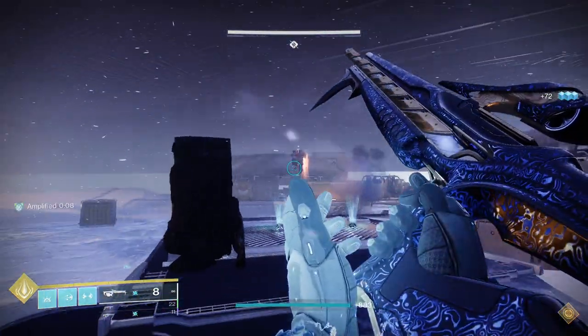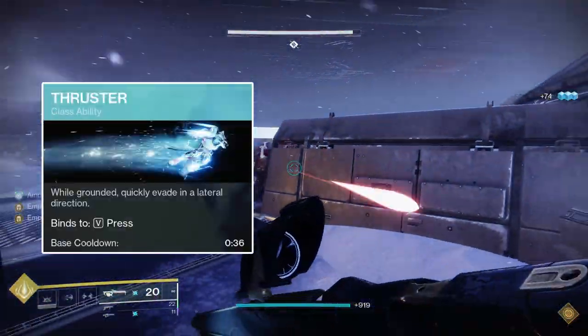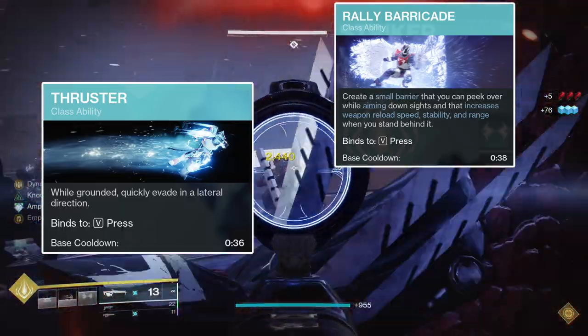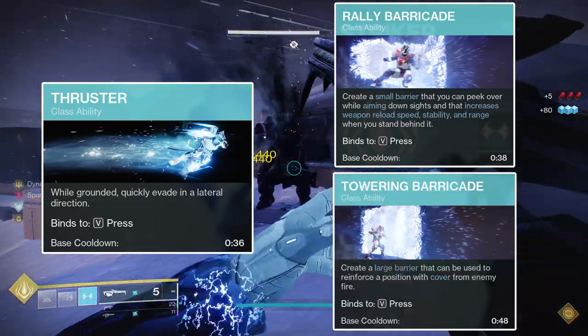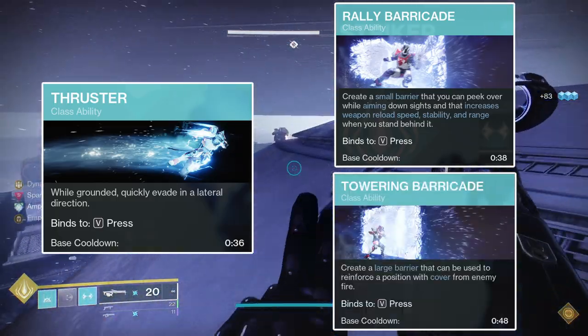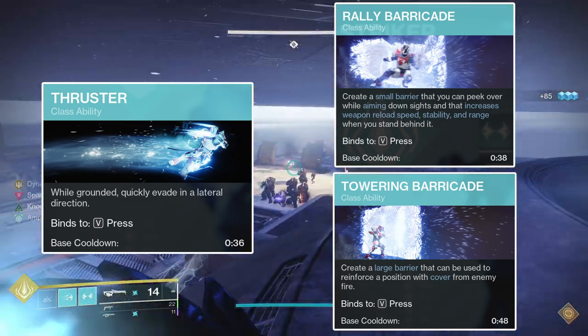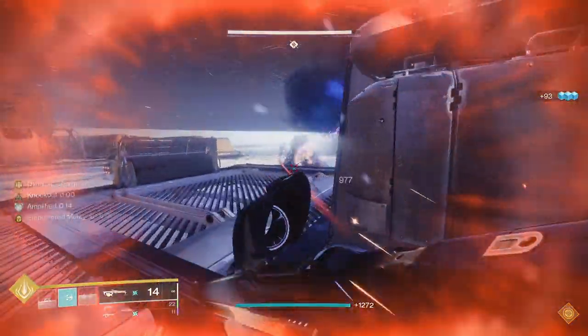For your class ability, you can really use any of the options. I used Thruster because it has the shortest cooldown and cast time. However, Rally Barricade's cooldown is only 2 seconds longer and provides weapon buffs as well as a small amount of cover, so it can be the better option for specific encounters. Towering Barricade's cooldown is 12 seconds longer than Thruster, although it gives you significant cover from incoming fire, and in long-range encounters can be the difference between being sniped and not. Run whichever you believe will be best for the content you're running.